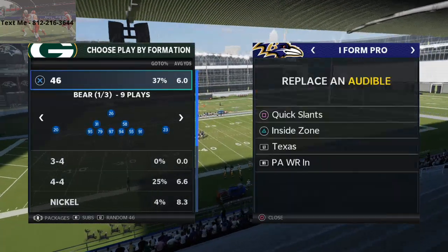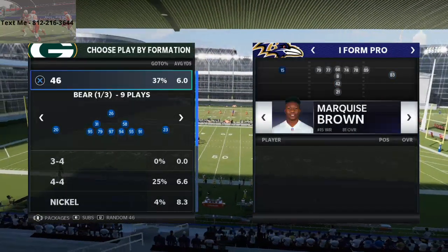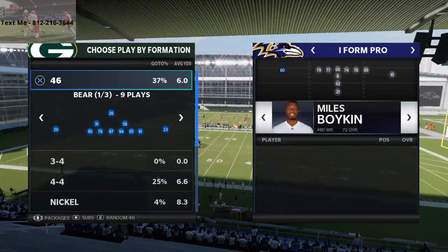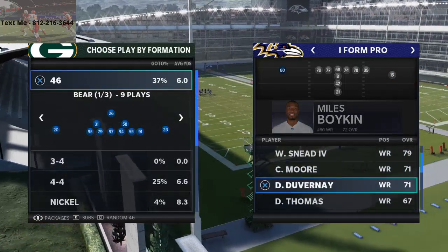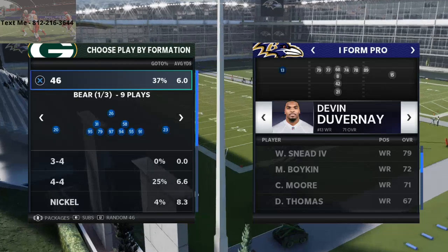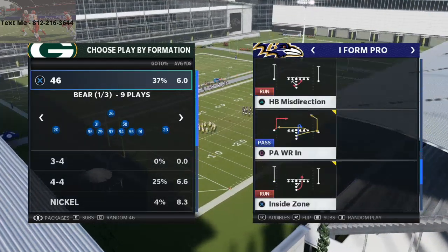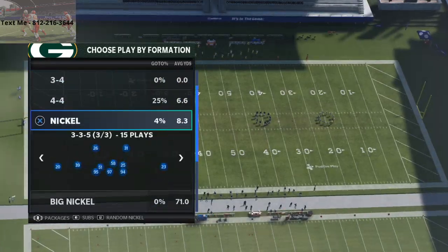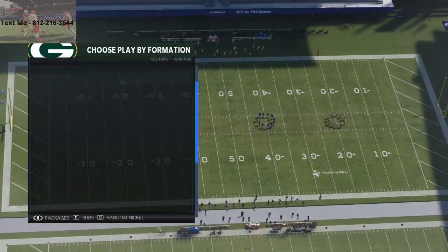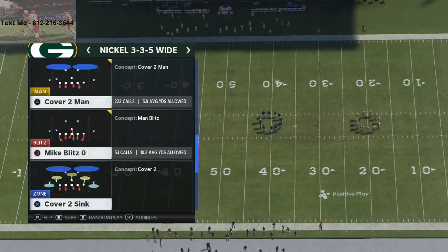This is, in my opinion, one of the better routes in Madden 21. What you want to do is put your fastest guy on that right side, and then put whoever your second best guy is on the left side — we're going to put DuVernay in there. We're going to come out in the play PA Wide Receiver End, and on defense we're going to come out in Nickel 3-3-5 Wide formation. We're going to be in Cover Team Man because this is one of the meta defenses — a lot of people are using this defensive scheme.